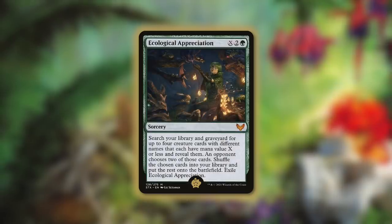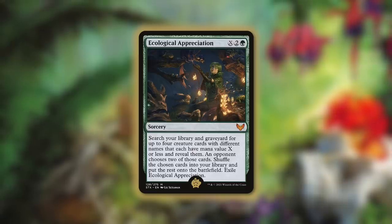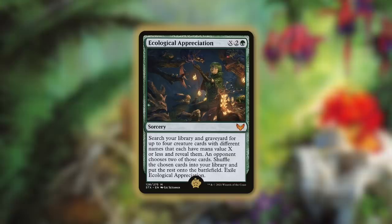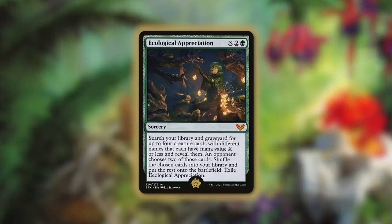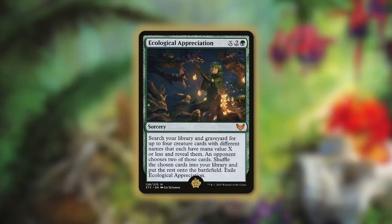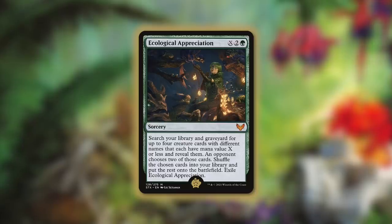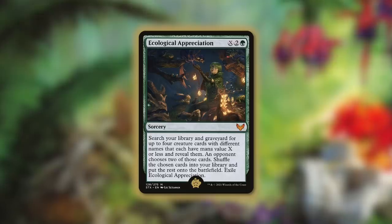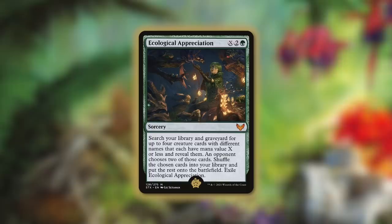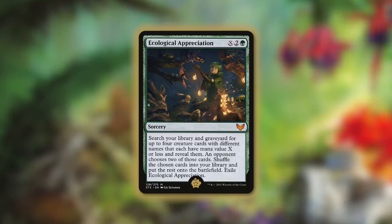As effective as all these cards are, there's one that stands above the rest, and that's the Golden Pig of this deck — the number one card out of our 99 — Ecological Appreciation. It's a sorcery for X, two, and a green that says: search your library and graveyard for up to four creature cards with different names that each have mana value X or less and reveal them. An opponent chooses two of those cards, shuffle the chosen cards into your library, put the rest on the battlefield, then exile Ecological Appreciation. Just think about casting this for only three mana without putting any mana into that X. We've got plenty of zero mana creatures in this deck, so we're basically guaranteed to get at least two of them on the battlefield. Or if we need a free creature and a sacrifice outlet, we just pay one mana into X to go get Viserys Seer or Carrion Feeder and some free creatures too. This very flexible card can pretty much get us whatever we need for the exact situation we're in, and this is why it's the Golden Pig.